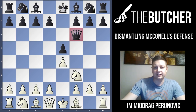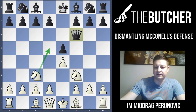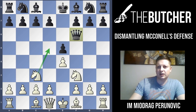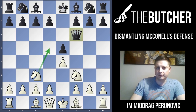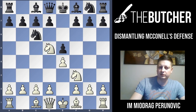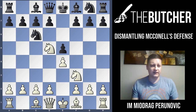After Qf6 you play Nc3 — a developing move fighting for central squares, and you want to jump with this knight to D5. After Nc3 they have to play C6, the most logical move to prevent the Nd5 idea. There are two more possibilities for Black: Ne7 and Nc6. Nc6 is bad — it doesn't stop Nd5.